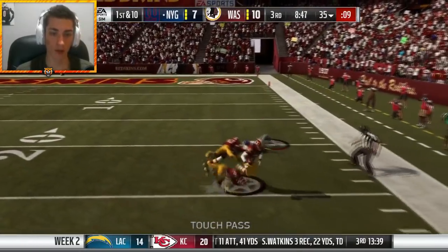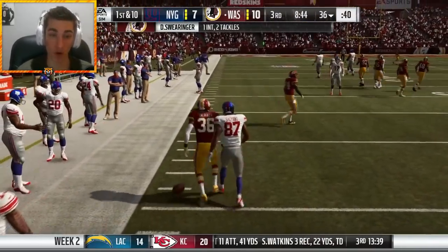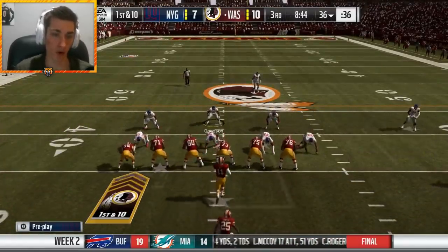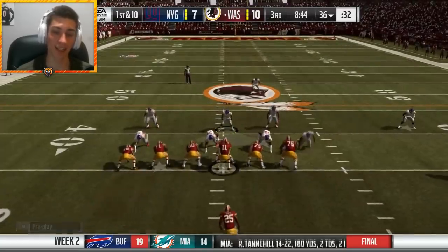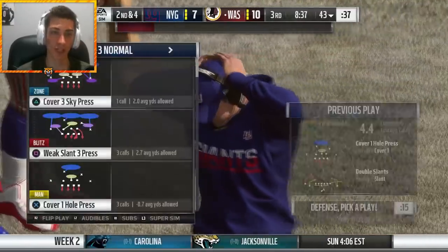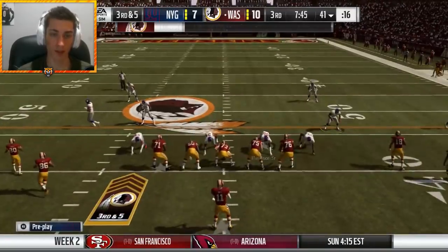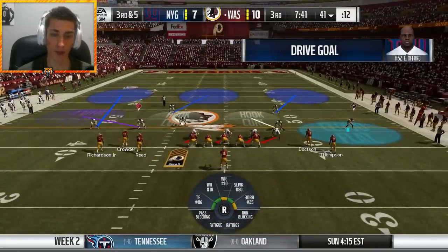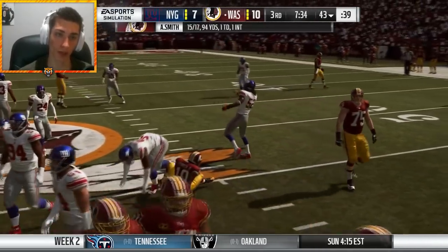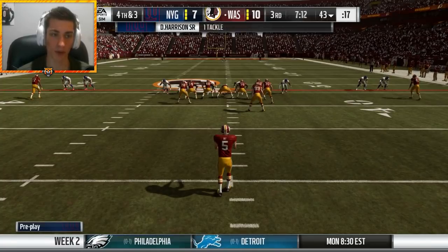We're going to take a deep shot to Howard Russell — and it's intercepted. Pressure got in even though they only sent four. Nothing else was open so I decided to go for the deep shot. We have great one-on-one coverage which is good for us, but the ball is tipped up and intercepted. Alex Smith is now 14 for 16 for 92 yards. I think this will go down as the most boring game in NFL history. Alex Smith is not a pleasure to play against — he's so boring. A pass complete for negative one yard? Are we serious?